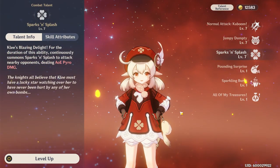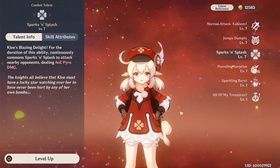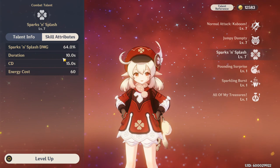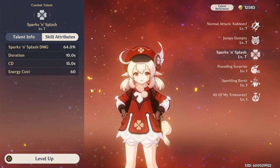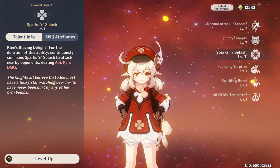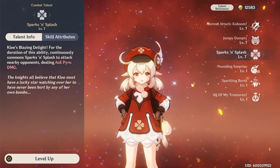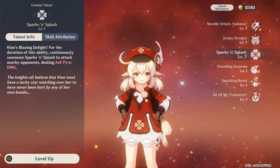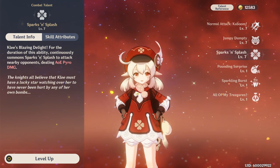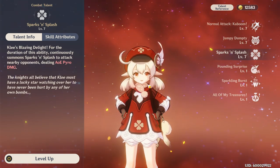Next up is Sparks and Splash, and this is a really fun part of her kit that deals a ton of damage. You cast it and for the duration it continuously summons Sparks and Splash to attack nearby opponents, dealing AoE Pyro damage. The damage is solid — duration 10 seconds, cooldown 15 seconds, energy cost 60. The Pyro application is nuts, just hitting opponents continuously. Unfortunately it doesn't carry over if you swap teammates, so you don't have off-field Pyro damage, but it is still really awesome in conjunction with characters like Yelan or Xingqiu.